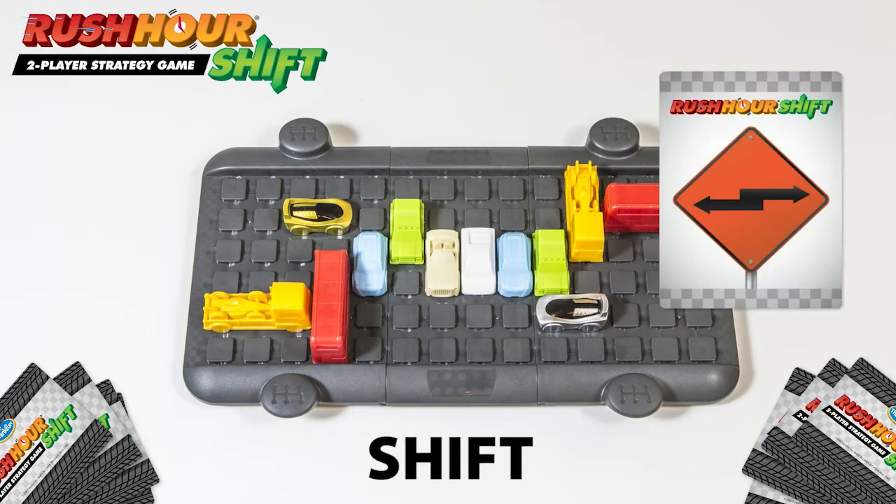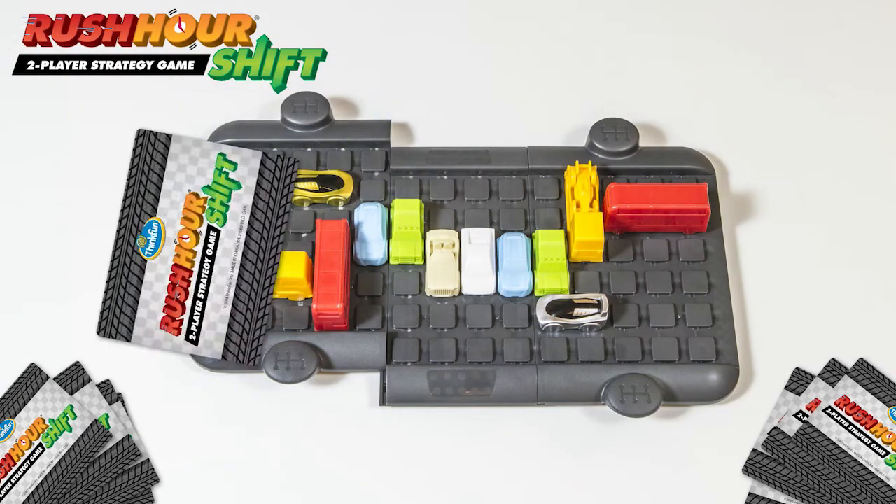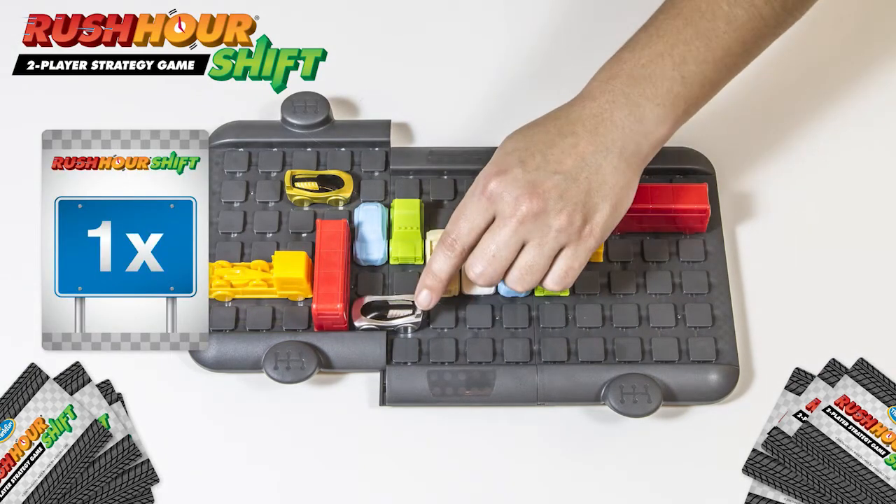The Shift card lets you move the grid any number of rows. The Slide card allows you to move a vehicle any number of spaces as long as nothing is in your way.